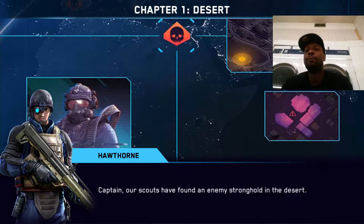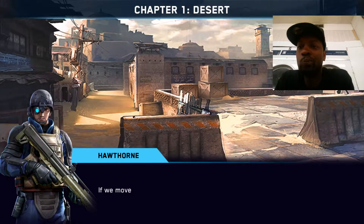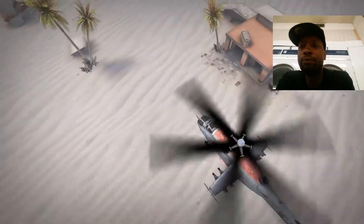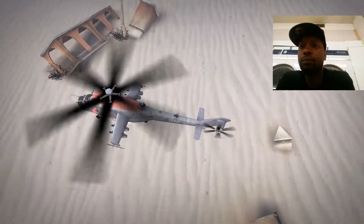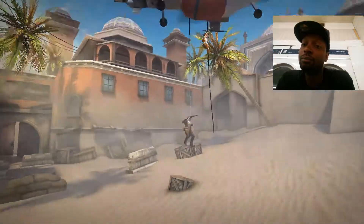Captain, our scouts have found an enemy stronghold in the desert. Wouldn't have expected such a big stronghold there. If we move out immediately, we'll catch them by surprise. A surprise attack? My favorite. We've arrived at the target location. Over. We're talking about assault. Good luck.